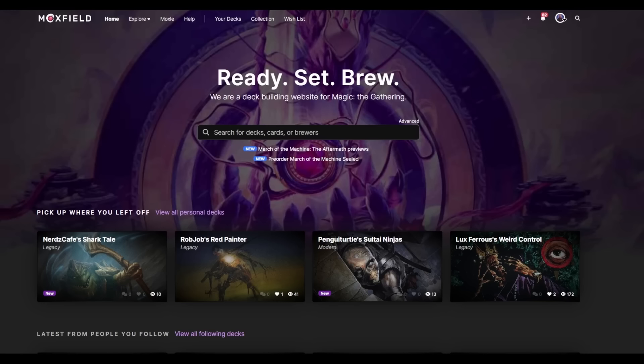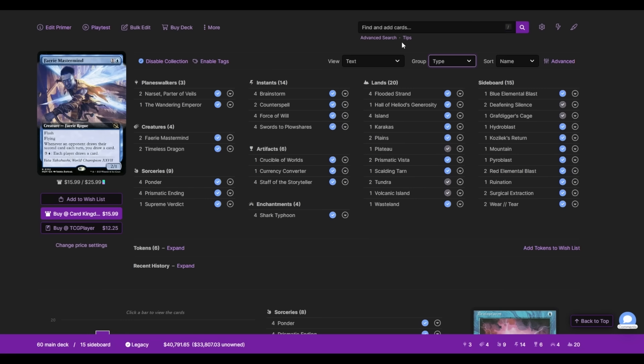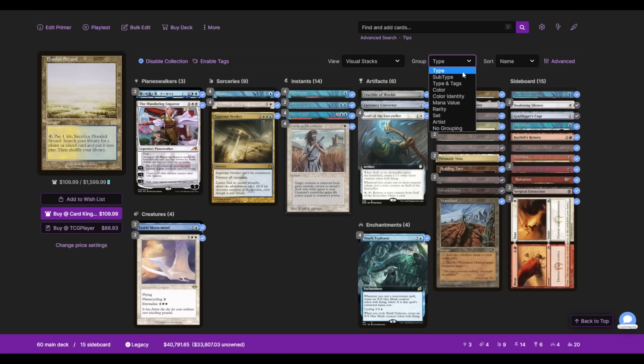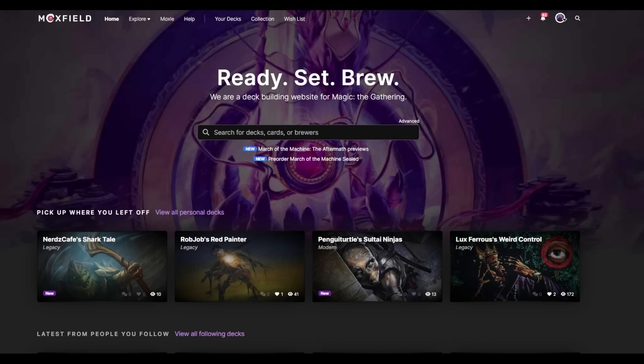This video is sponsored by Moxfield.com, the easiest way to build Magic decks online. Moxfield supports over thirty formats including Legacy and everything else you'll see on this channel. There are multiple customizations — views like Text, Grid, or Stacks, and groupings like Type, Subtype, Color, Color Identity, even Artist. The site offers Light Mode, Dark Mode, and so much more. Follow my Moxfield to keep up with the channel and what I'm playing in paper. I'll see you there.